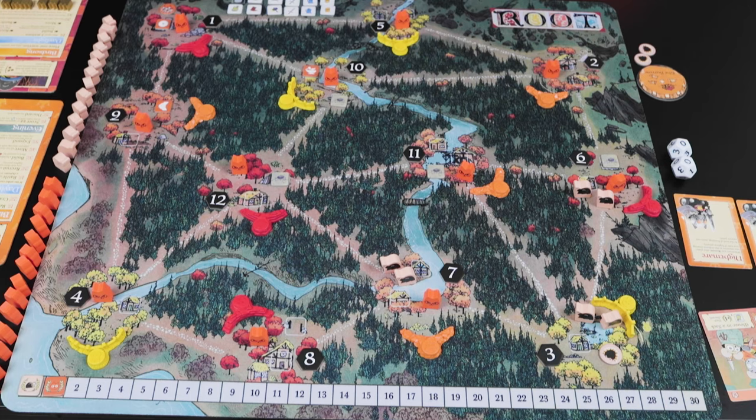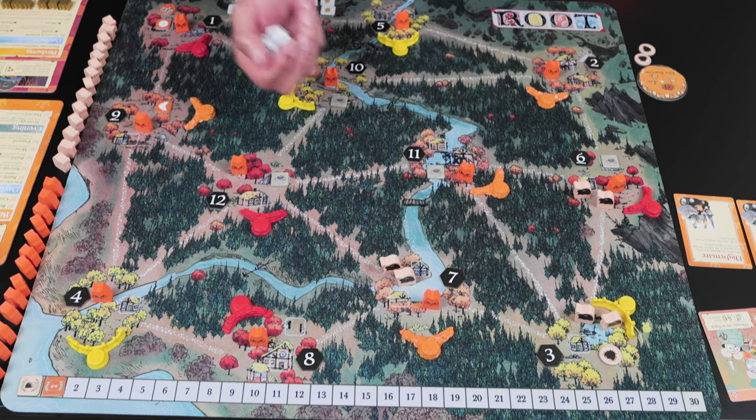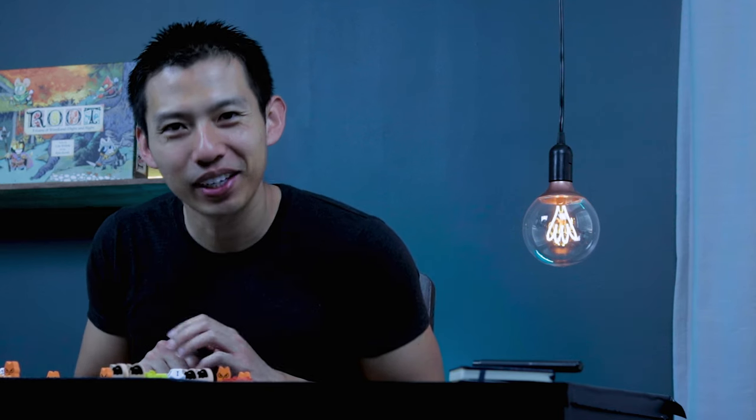Next, they're going to battle in each mouse clearing. The only battle is in clearing seven. Let's go ahead and roll for that — three. Two of my guys go back, zero damage for the kitty cat. What a great start.